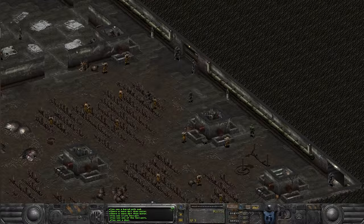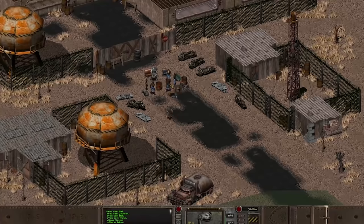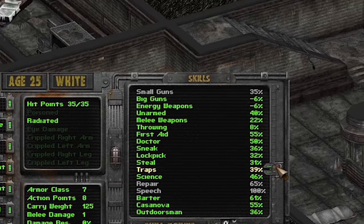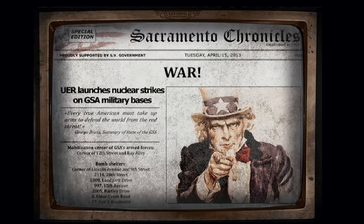Olympus is a unique mod in the Fallout 2 modding space in that it's actually not meant to take place in the Fallout universe at all. The previous Fallout mods we've looked at have all been meant to exist within the universe, either expanding the world and story established in the proper games, or doing something cool and unique with them. This is not the case for Olympus. It looks like Fallout, for the most part it plays like Fallout, but it's set in its own universe with its own stories, lore, and characters.